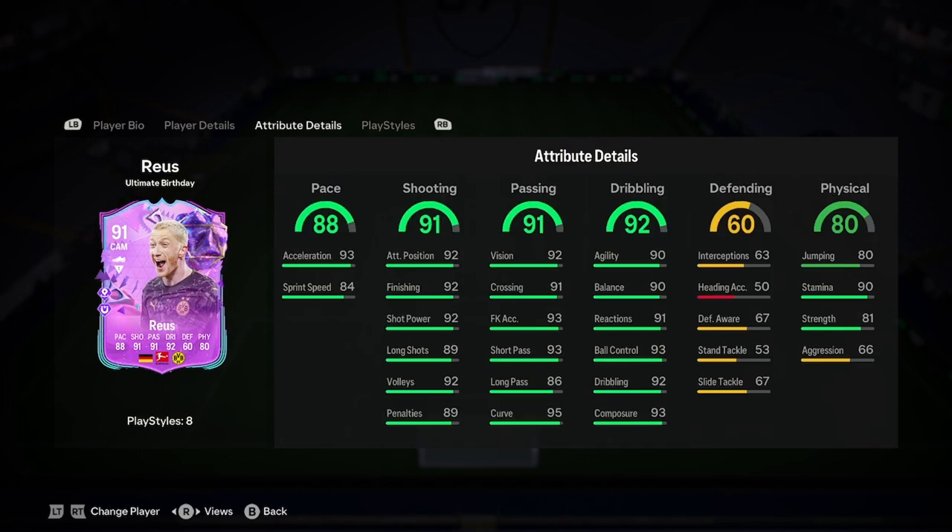First of all, he has really, really nice pace for a CAM — I wouldn't say that's good pace for a winger, actually. 93 Acceleration. Really good shooting, insanely good passing as well, and insanely good dribbling. This is a really nice card, guys.